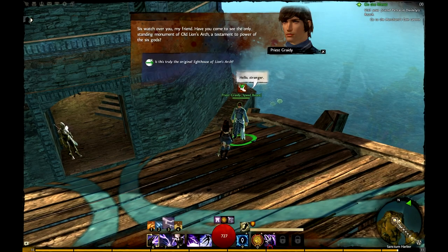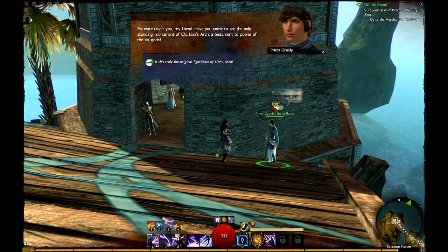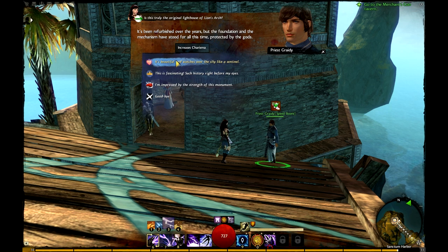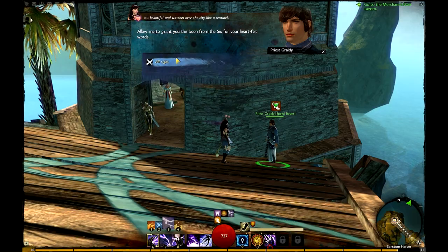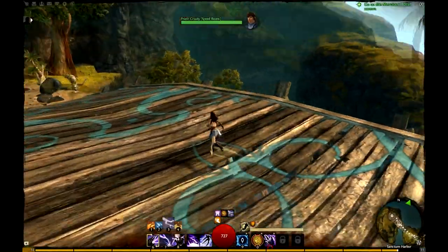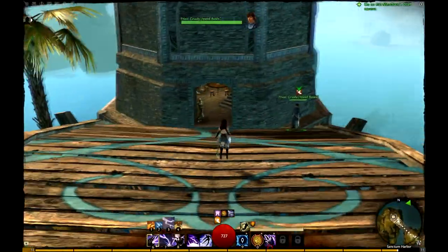If you see this boot symbol on an NPC, it means you have a chance to change your character's personality — it can be charisma, dignity, or ferocity. Talking to him, I can increase charisma here, and he'll also grant me a speed burst so I can run around the city faster. That's kind of cool.